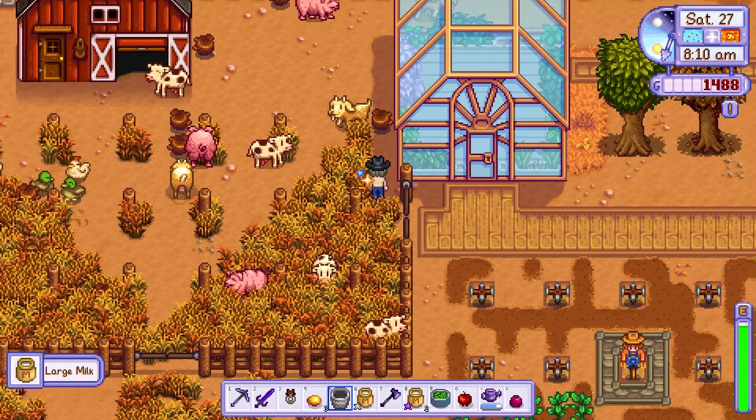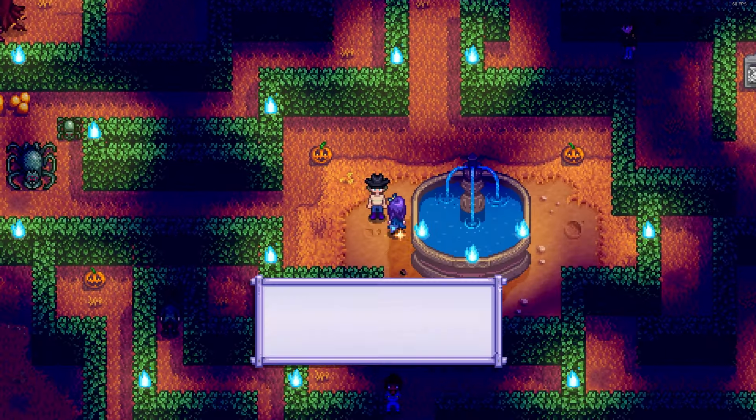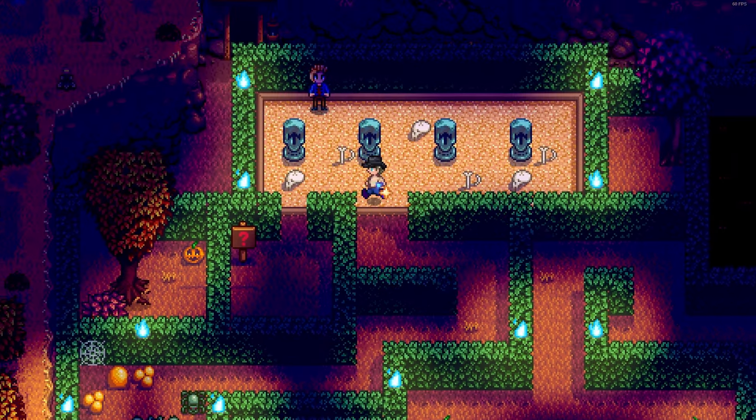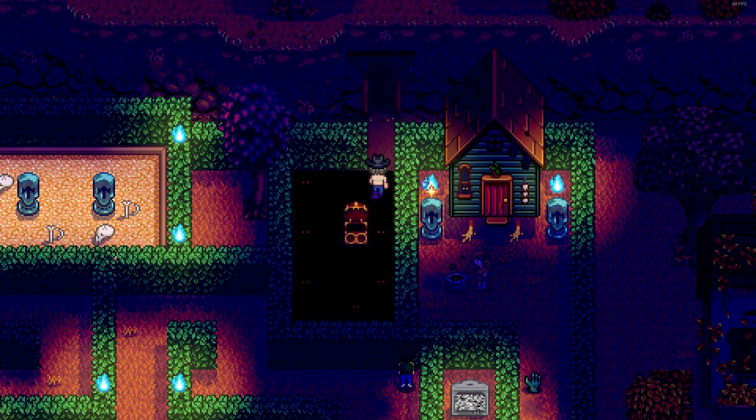On day 27 I tended to my animals, tidied up my farm and waited for the Stardew Spirits Eve. In case you're not aware, you can actually find a golden pumpkin which sells for 2500 gold and is also a loved gift for everyone at this event. Just follow the pathing I have taken and you should find the reward.